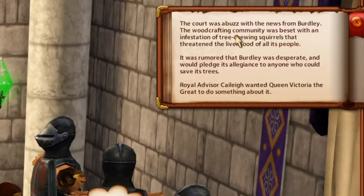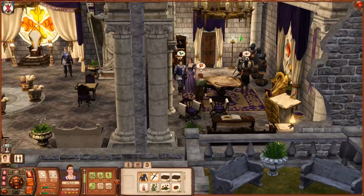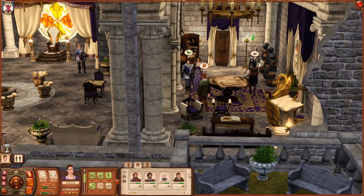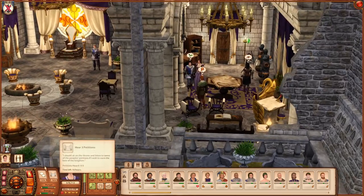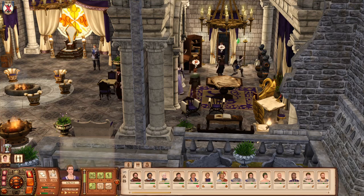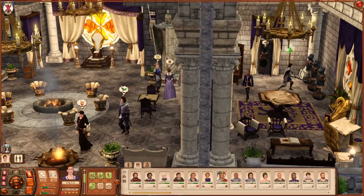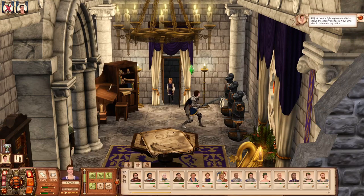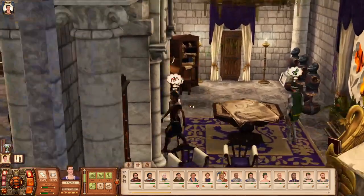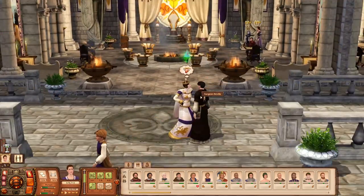The court was abuzz with news from Birdly. The woodcrafting community was beset with an infestation of tree-chewing squirrels that threatened the livelihood of all its people, and it was rumored that Birdly would pledge its allegiance to anyone who could save its trees. We need to draft three militia members. Every hero you play with always has these daily tasks to do. Queen Victoria says she'll draft a fighting force and take down those furry menaces.